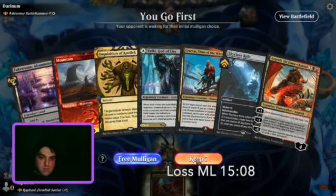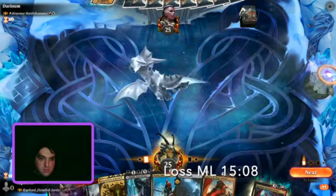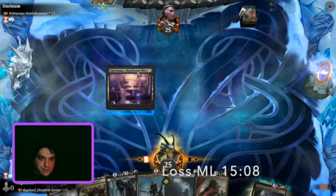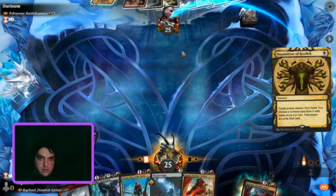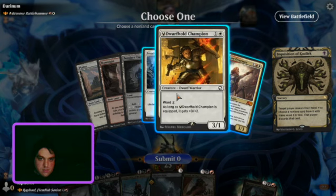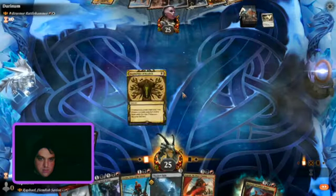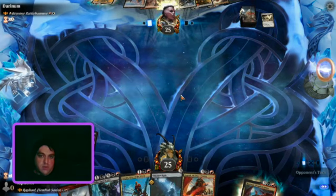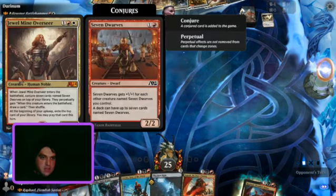Alright, this match is against Durnium. They're playing Brunor Battlehammer — this is an equipment list. Brunor lets you equip things for free and gives plus 2/0 to everything that's equipped. They're actually playing Dwarves Tribal here, which is really cool. I'm starting to remember this match now as I record this.